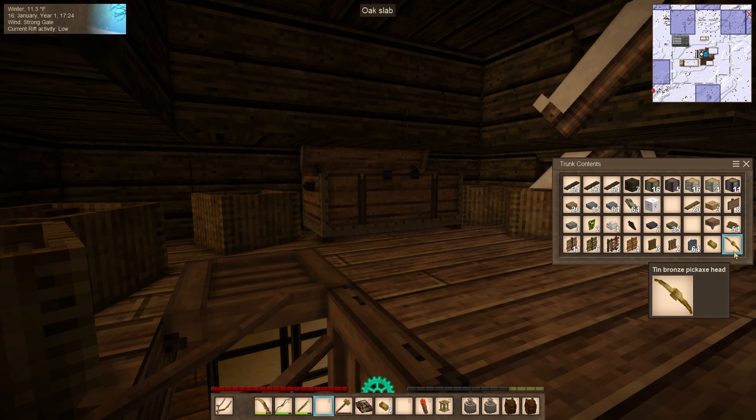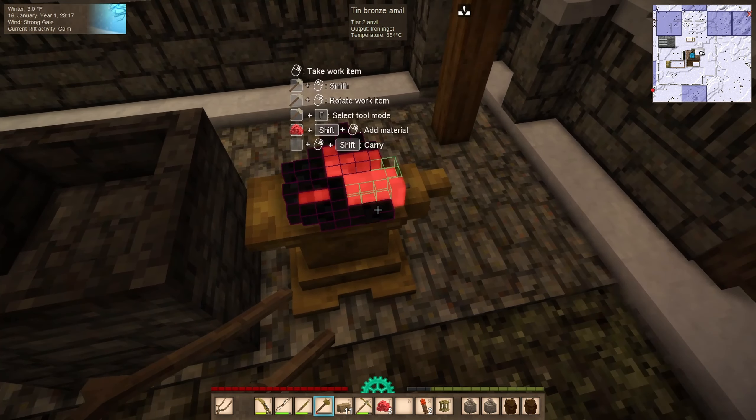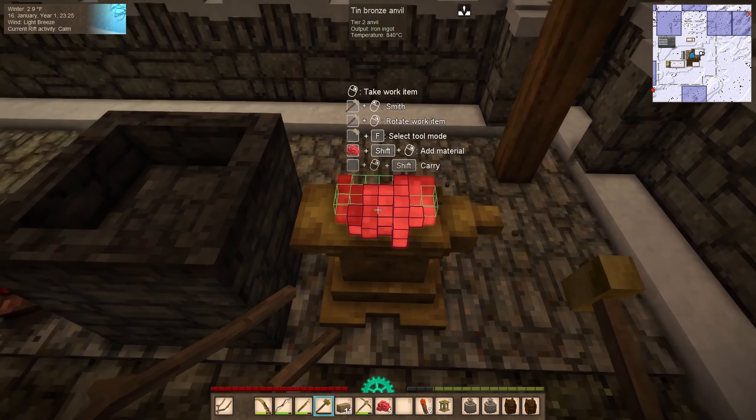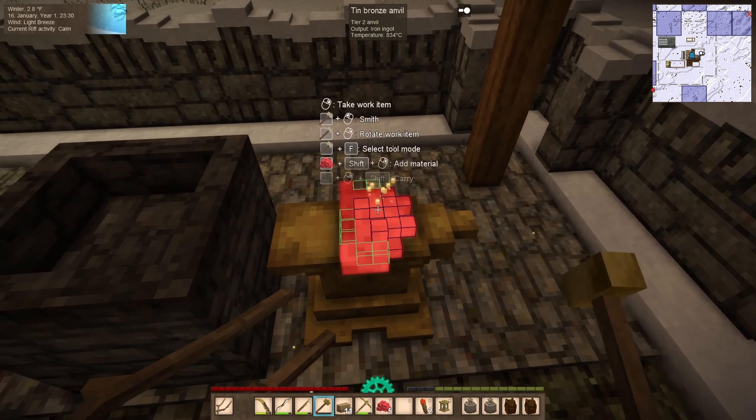We have iron bloom — put it on here, take our hammer, and start chipping off the slag. There is a more efficient way to do this with a helve hammer, which we obviously don't have. You stick the bloom on the helve hammer and it will do most or even the whole process automatically, but we don't have that technology — I'd need to build a windmill for that.